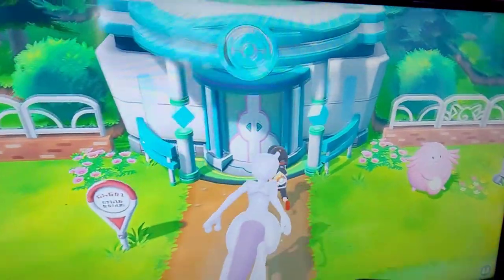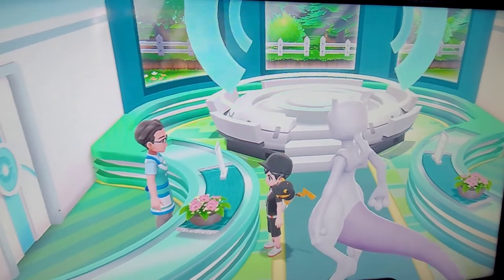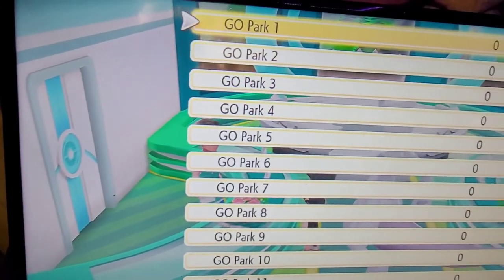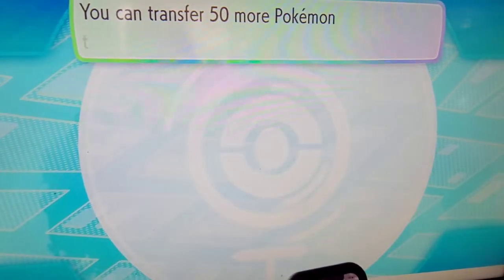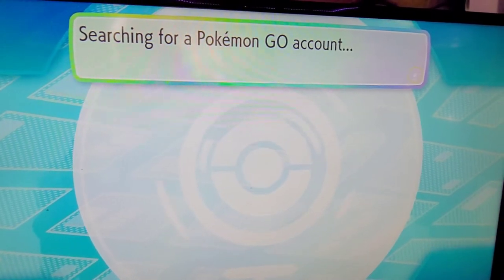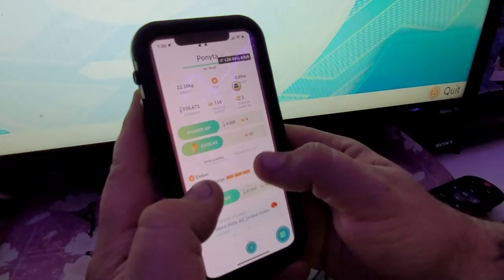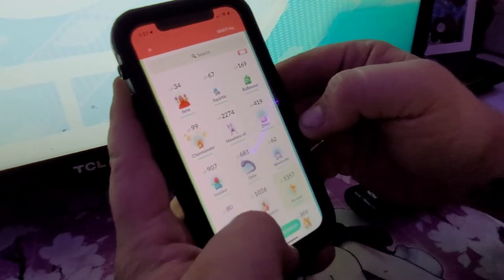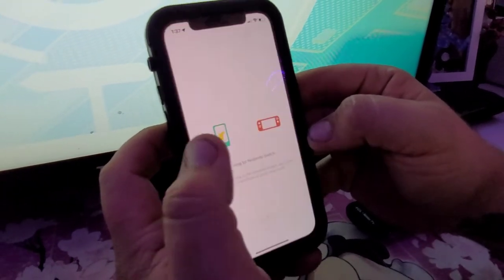Now you go back to the game and talk to the fella at the desk. They'll ask you what you want to do — you say 'Bring Pokémon.' Doesn't matter the park. Hit the Switch icon up in the corner — it'll turn red. Pick what you want to transfer, it'll say 'Send to Nintendo Switch.' It asks, are you sure you want to transfer, and then it will show.